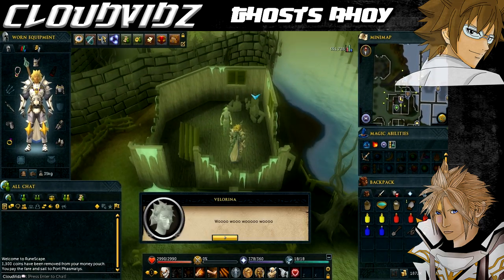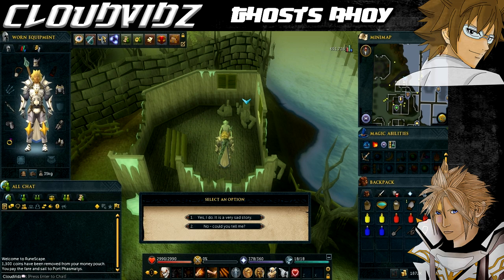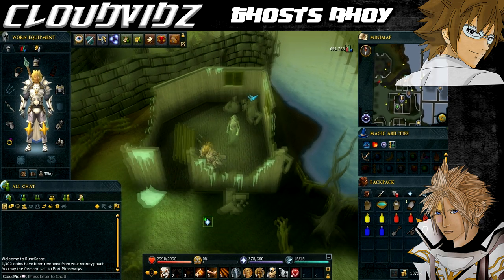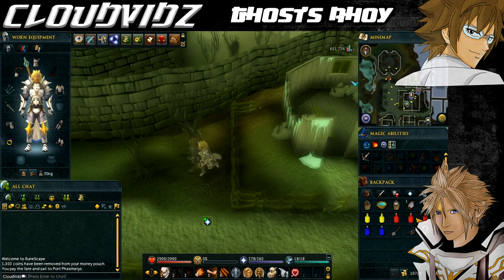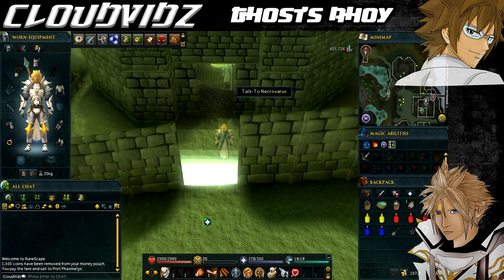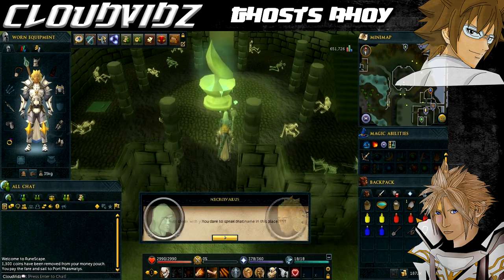Once you arrive in the house, make sure you've got the Ghostspeak Amulet equipped, otherwise you won't understand her, and you want to speak to Velorina. Basically, all the ghosts in Port Phasmatys are not able to pass on to the other side due to an evil ghost called Necrovarus, and she wants you to try and convince him to set them free. After you've finished the dialogue, we need to go speak to Necrovarus, who is in the Ecto-Funtus just outside the town through the barrier. Now, this barrier — you're able to pass through it coming out of the port area — but you're not able to go back in unless you have Ecto Tokens. You can acquire Ecto Tokens, but it does take a little while, so every time you need to go back into the port area, just teleport to the Port Rimm Lodestone and get a Charter Ship. Go through the barrier and you should see Necrovarus at the Ecto-Funtus.